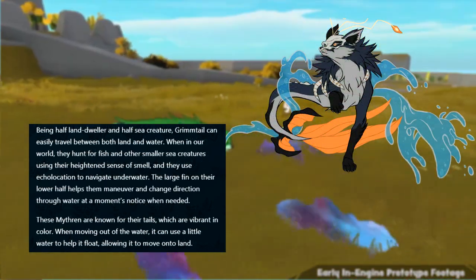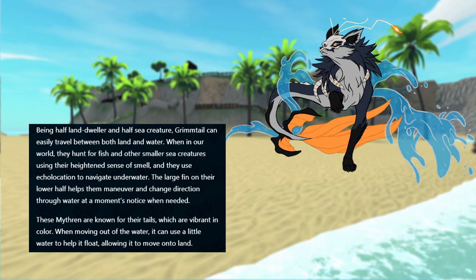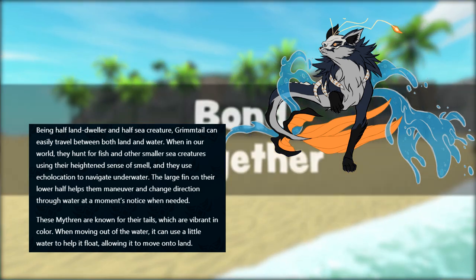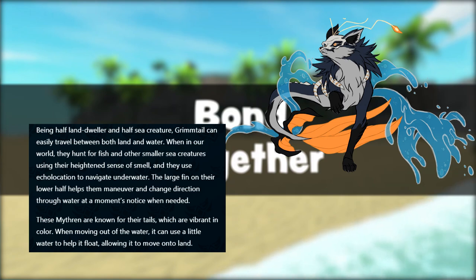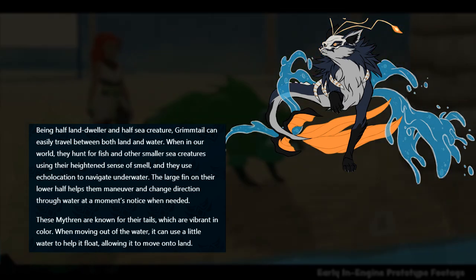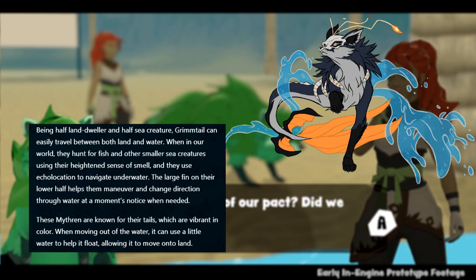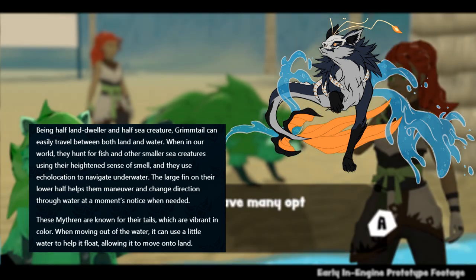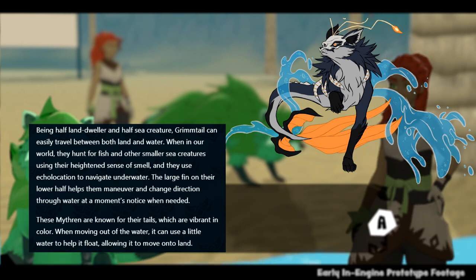Next up is Grimtail, a recently revealed Mithrin who we were actually given an exclusive teaser for on our Monster Tamer news segment from the developer. I was pretty close in my analysis — I thought it'd be a cat mermaid. It's a fox mermaid, so I get one gold star for that. Grimtail are said to be rather playful in nature but quick to aggression. These creatures tend to lean more towards water-based moves with high evasive tactics, and they've got that Cubone vibe going on, this time wearing the skull of a demised fox. Now, who is this fox? Only Grimtail knows.